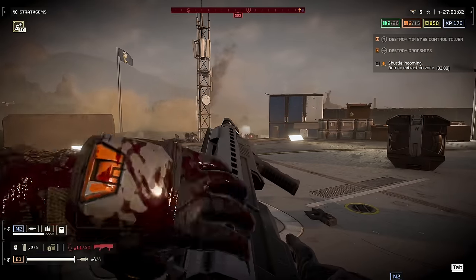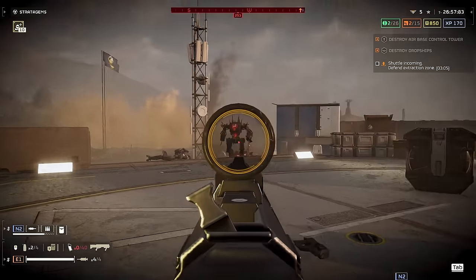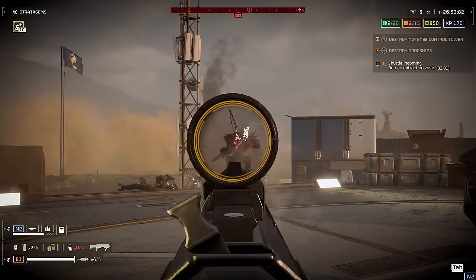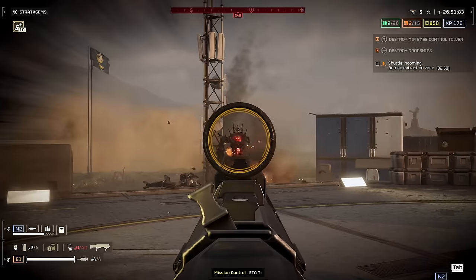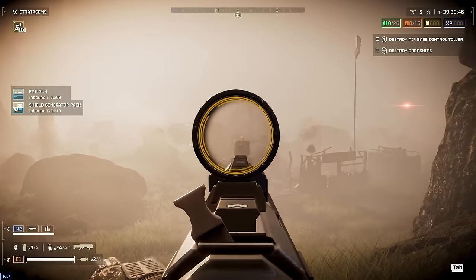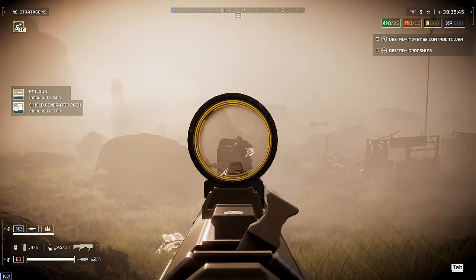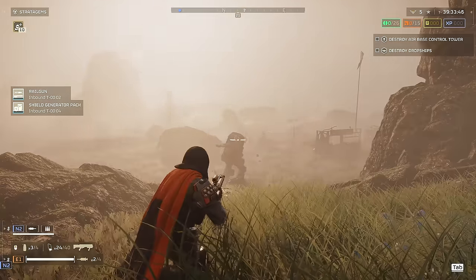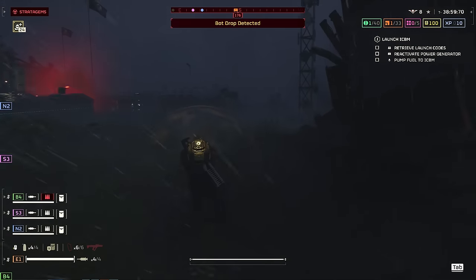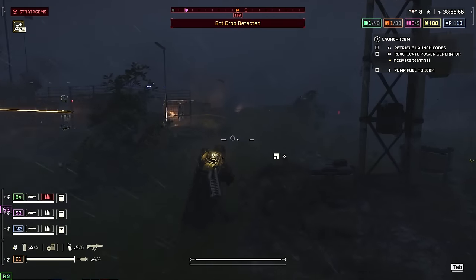Devastators are much the same story — the Slugger absolutely melts through them, especially if you land headshots. Striders are where the gun begins to show its limitations, as the Slugger unfortunately doesn't have the punch to penetrate their frontal armour. This makes it a worse general purpose utility weapon than the Scorcher, whose AoE explosion damage penetrates the armour and takes Striders out in frontal assaults.